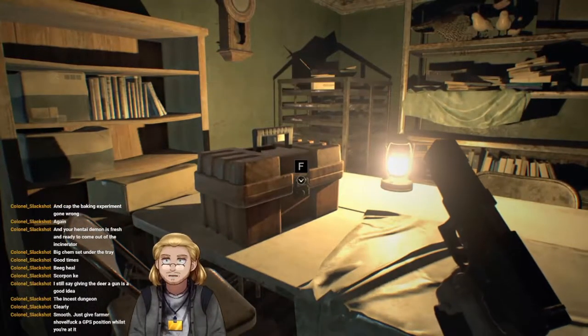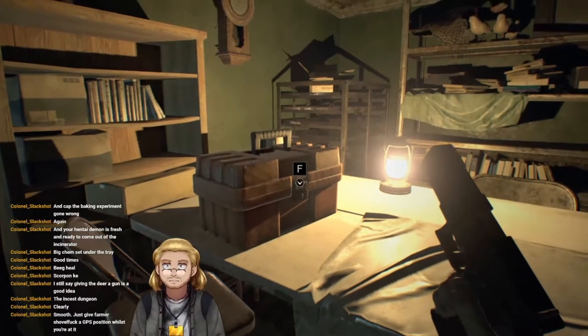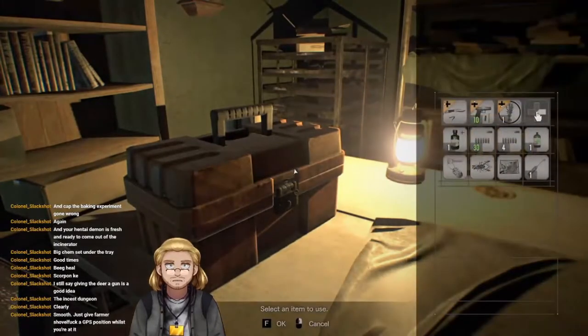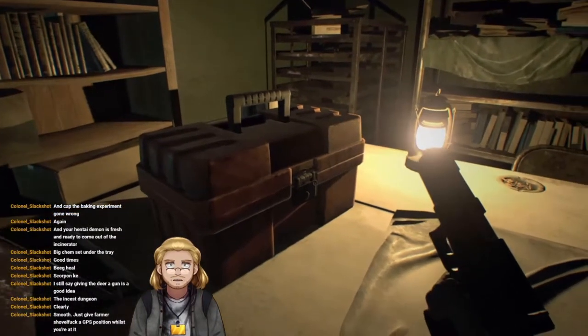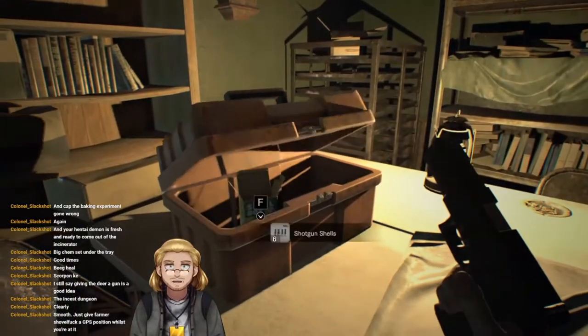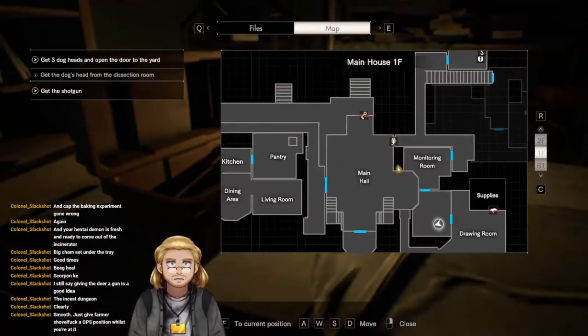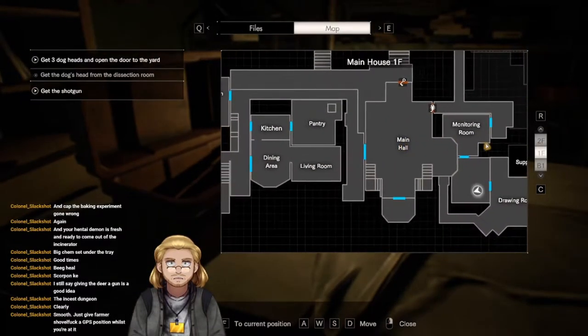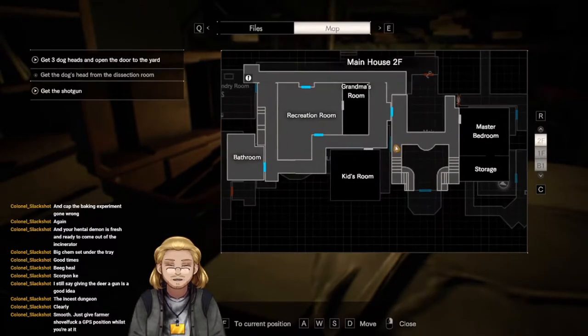I'm just going to shift my microphone because I can't quite see the chat. Let's get this open and see what's in the toolkit — shotgun shells. Scorpion key — there was another scorpion door, wasn't there?